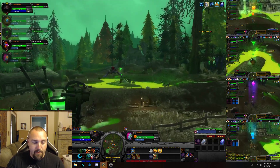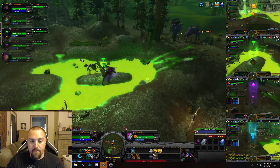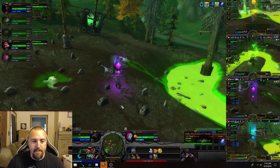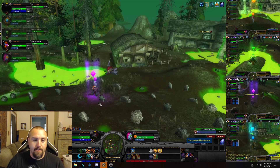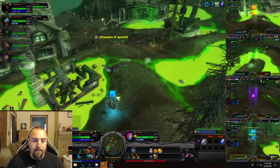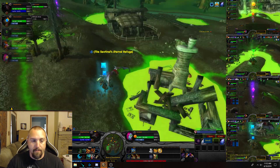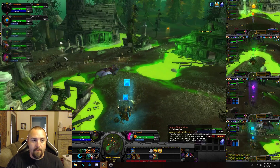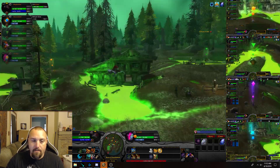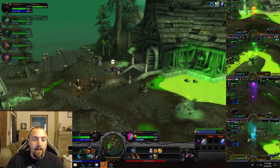Your second potato position is where the triangle marker is, right up from where circle is. Your next one is where the diamond marker is, around all these gravestones. Then the next one is where the square marker is, right by this broken-down house, right up from where your main is. It's a really small area that does not take long to get back to.